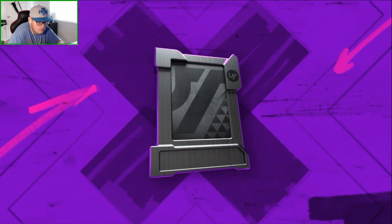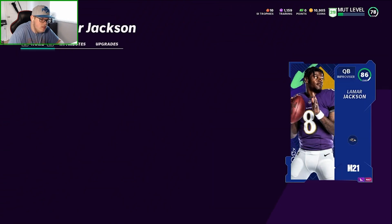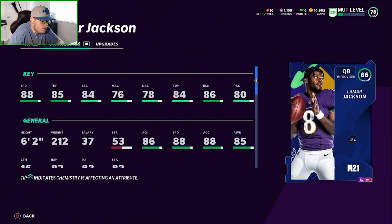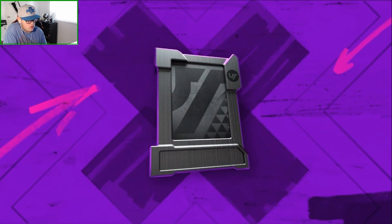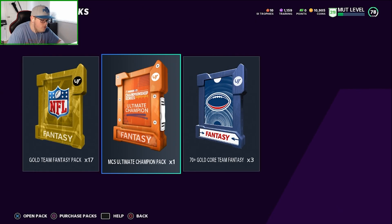Let's open up these Lamar Jackson packs. Is this the base elite? Yeah, this is the base elite - I can tell by the stats. And then you can also put him in the power up. Okay, let's open up this power up Lamar. It'll probably just be the normal power up. Oh, that's a cool animation - it had like a Mario kind of 1-up sound. Let's do this because then we'll have 20 gold team fantasy packs.